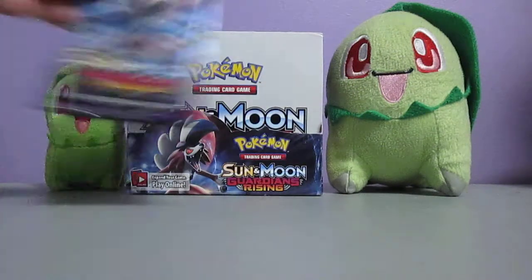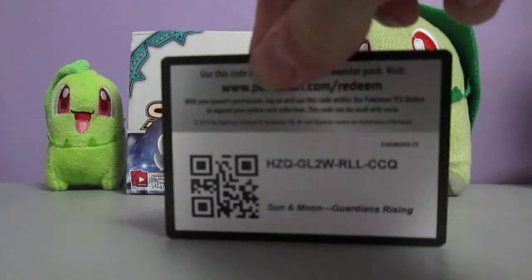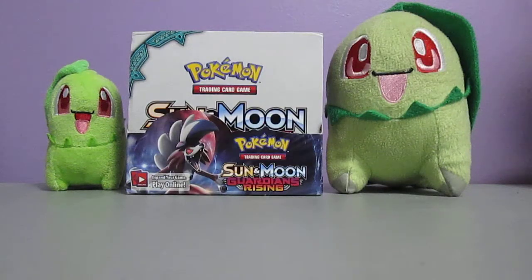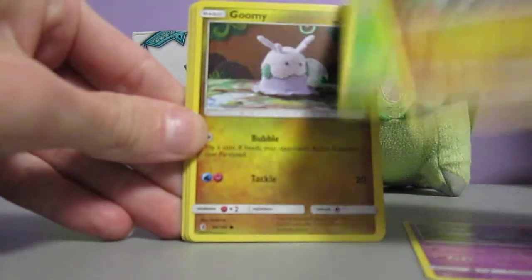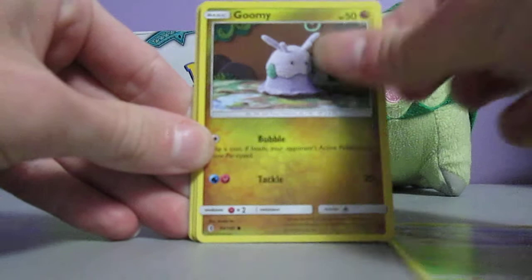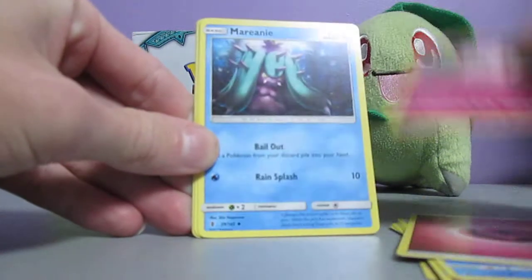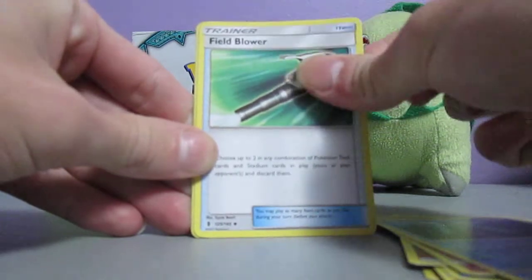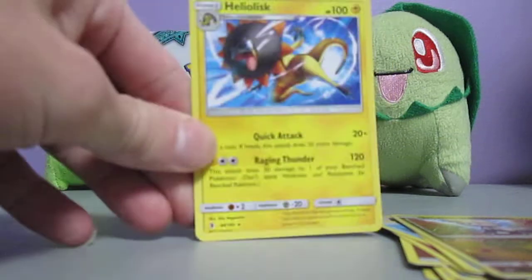On to the final pack - last chance to get a GX. Let's make it happen. Final pack of this opening starts off with Trubbish, Jangmo-o, Wimpod, Goomy, Wishiwashi, Fairy Energy, Clefable - love Clefable - Marini, Leaf Blower, Jangmo-o Reverse Holo, and Heliolisk. It's the first Heliolisk in the box, I'm pretty sure.